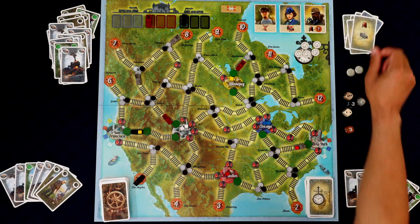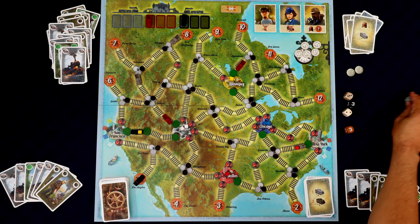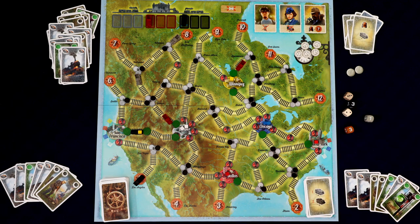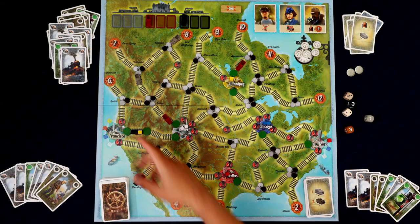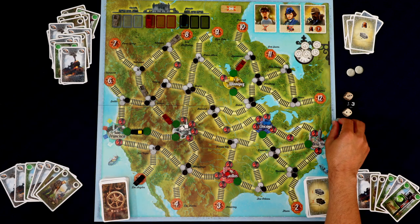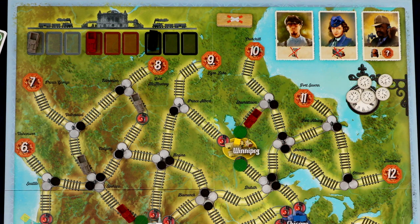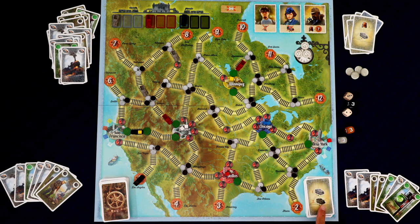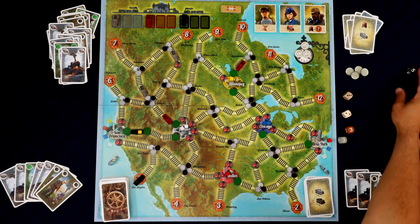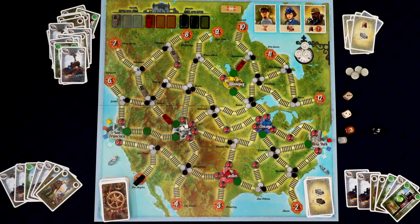Gray moves then black moves. One gray rolls one and comes into New York, delivers its good, and automatically returns to its depot. Another gray moves one, and the last gray is moving three but we have a signal oversight — it has to stop early, losing two time tokens. Then we move the black trains. One rolls five, moves in, delivers its good, and goes away. That's one-fourth of the goods delivered. The second black rolls two.